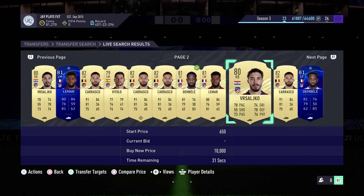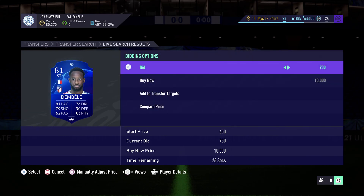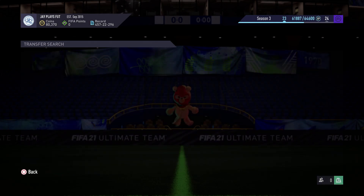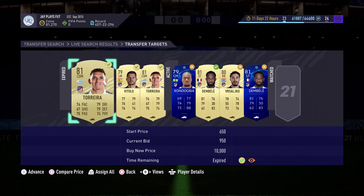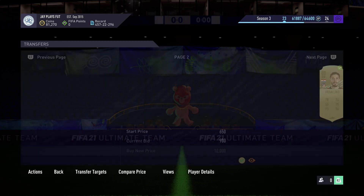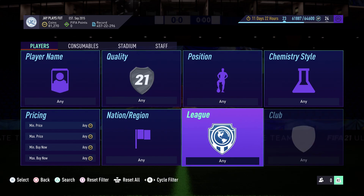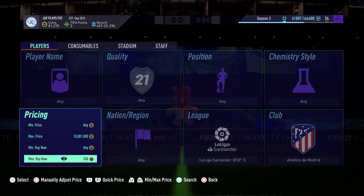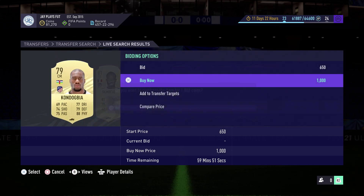As you can see, we continue to place more and more bids and managed to pick up one more player. We're also showing you how to snipe players. We're going to look for La Liga, Atletico de Madrid, max price of 10 million buy now — but we put a thousand because we managed to pick up quite a few central midfielders before.